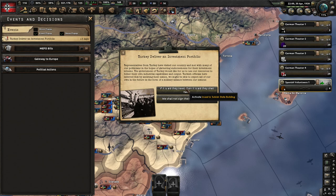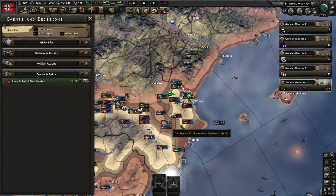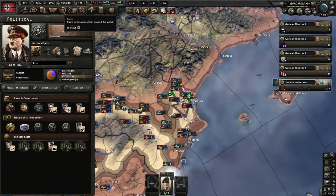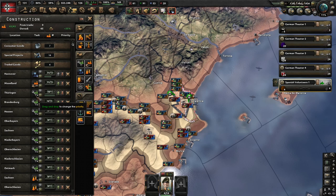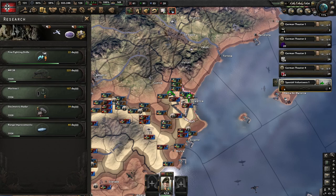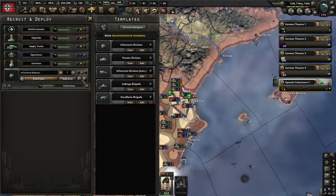Turkey Deliver Investment Portfolio — say yes to this. If you say no, they dislike you. But if you keep saying yes, don't click on the extra stuff right now — you can click on it later if you want — because it gives 10% to your consumer goods and you don't want that. Rhineland is now done; pop in Moselland. We have a new slot done — our artillery 2. Let's get our Marines going. We want those Marines for when we invade Norway.